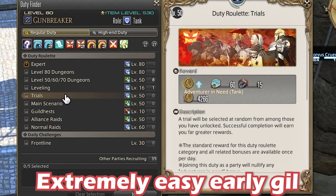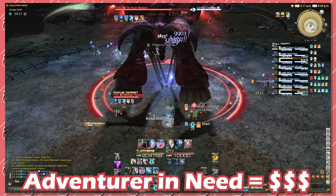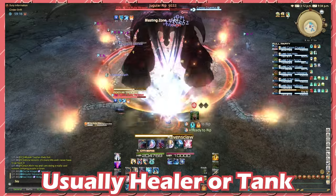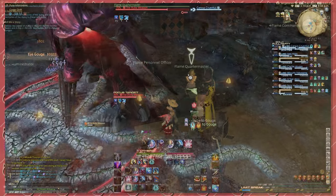Duty roulettes can actually net a decent amount when starting off. Queuing as the adventurer in need, which generally will be Tank or Healer, will give you a gil bonus on top of the normal gil reward. This is a great method to make some starter gil for you to build up.